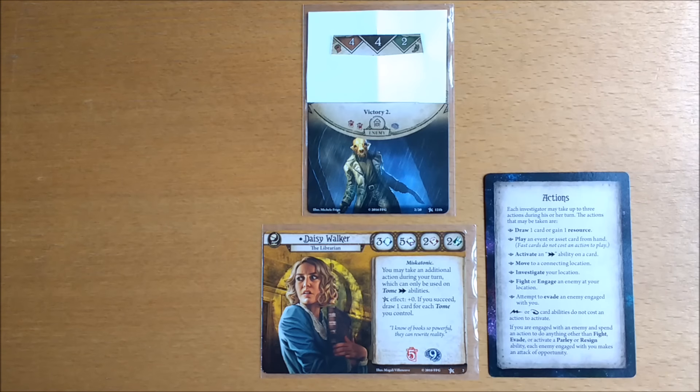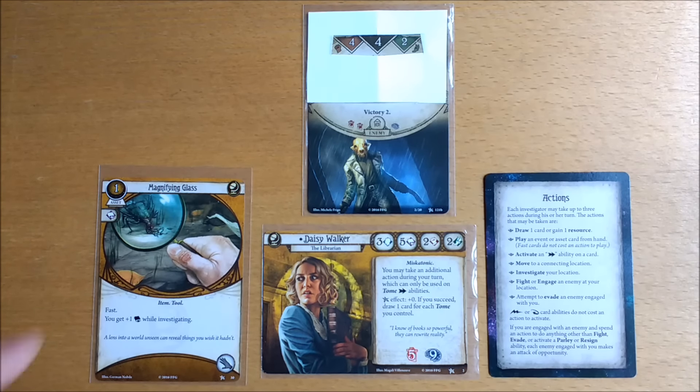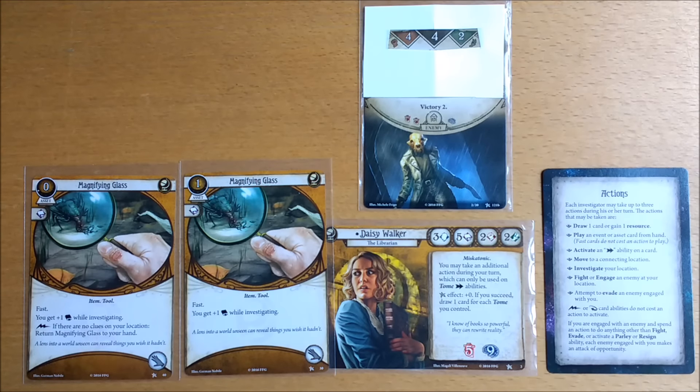Now let's say it was Daisy instead, engaged with the mystery monster who is readied, but Daisy needs to do some urgent investigating. She has a pair of glasses in her hand. There's a player window before she takes any of her actions, so she can pay one resource to bring the magnifying glass into play. Because of the fast keyword, it doesn't use one of her three actions and therefore doesn't trigger an attack of opportunity. She could even bring another magnifying glass into play in the same or a later player window — again, it's fast, doesn't use an action, doesn't provoke an attack of opportunity.